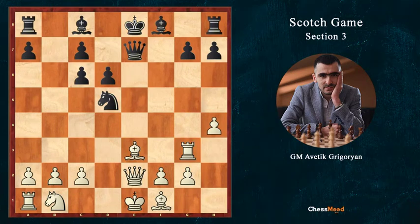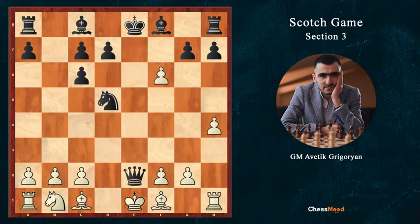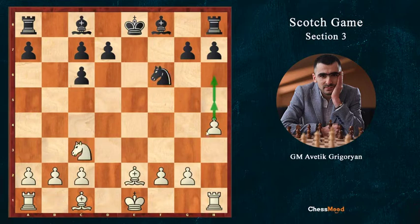So for Black it's better after f6 to take on e2 and exchange the queens. After Qe2, Be2, we take, then Nf6, and here we play Nc3. It's a slightly pleasant ending for us — we can move h5, h6, we can play Be3, long castle, Rhe1.